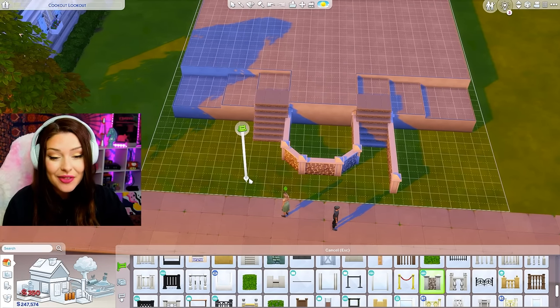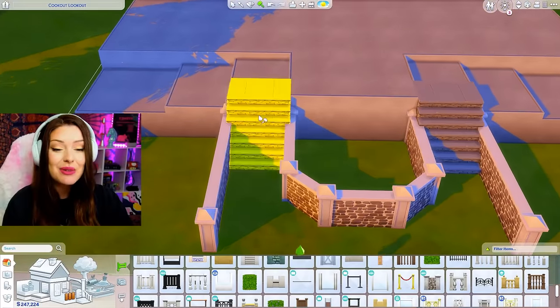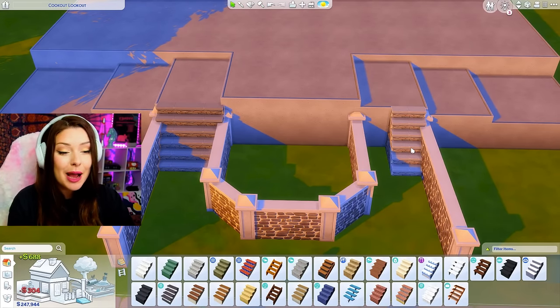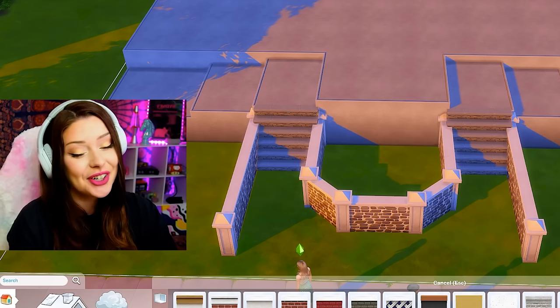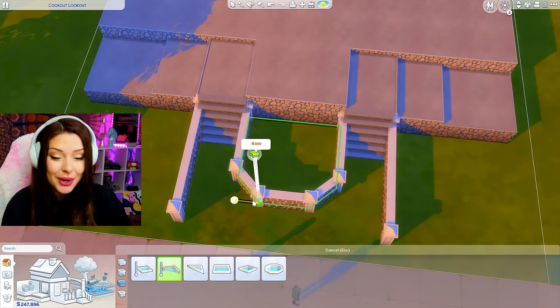Let's add one right here at the front. We can extend our fence like this. I might move this back so our entry is a little bit more grand. I kept running into this stupid, annoying issue where my stairs glitch above, and it keeps happening throughout the build. So if you see my stairs messed up at any point — which you likely will — I'll fix it. Don't worry. But how cute would it be if we had a pond right in here?